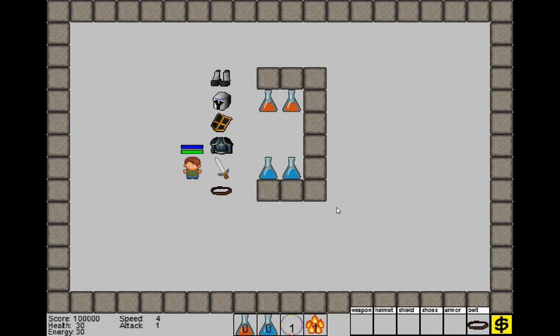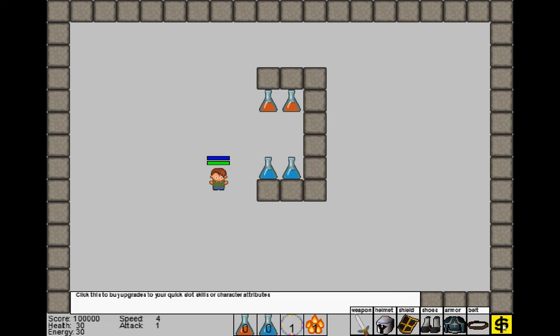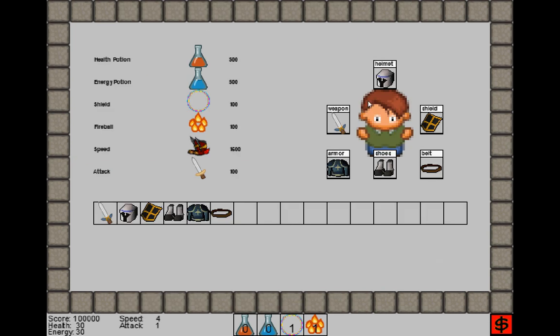And I can continue to collect all those objects, and they will be placed into the different areas, and they're also placed on your avatar, or your little paper doll, as it's sometimes called in RPGs, and they're also placed in the inventory.